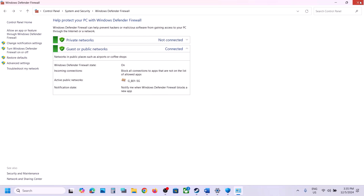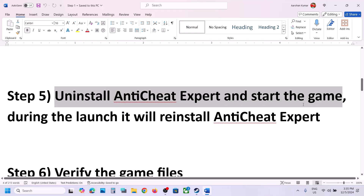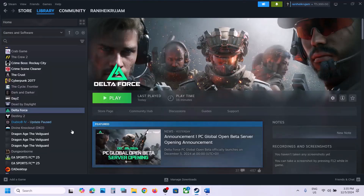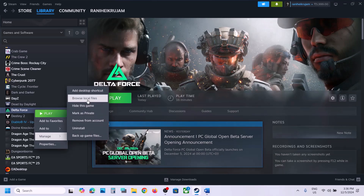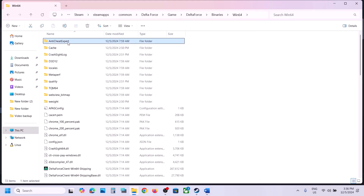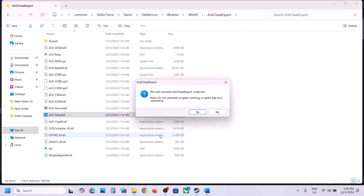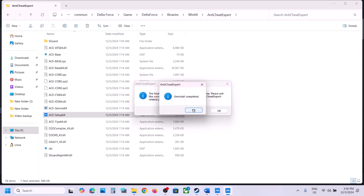The next step is to uninstall Anti-Cheat Expert and then restart the game. Go to Steam, right-click the game, select Manage, then Browse Local Files. Open the game folder, go to Delta Force Binaries, then Win64, then the Anti-Cheat Expert folder. Double-click ACE Setup 64, click Yes to allow. This will uninstall Anti-Cheat Expert — make sure the game is closed first, then click Yes and complete the uninstall.